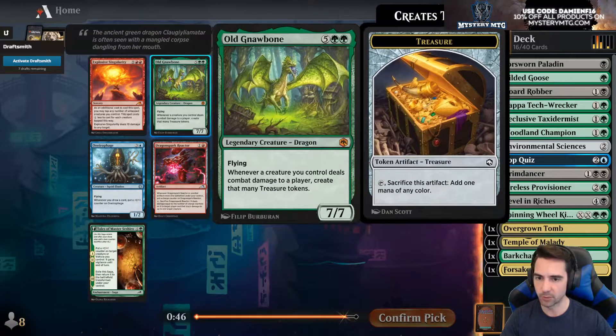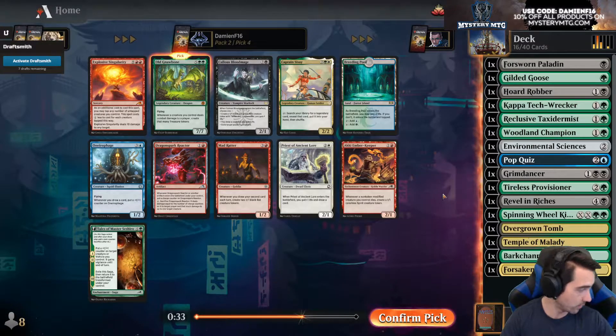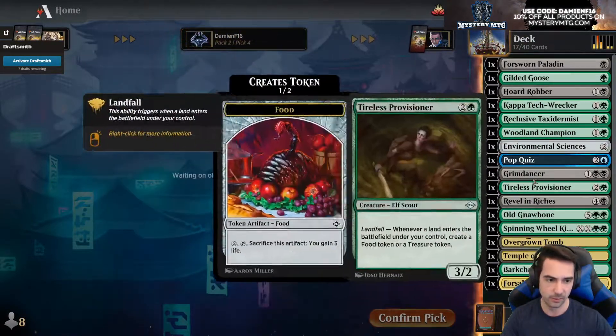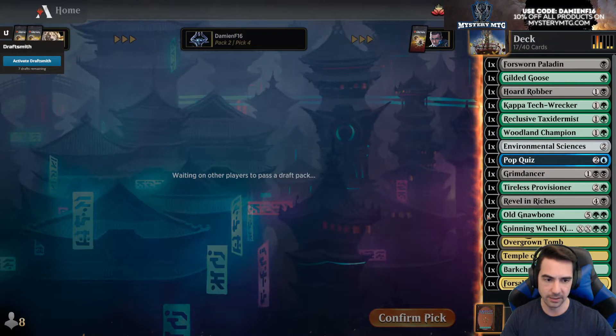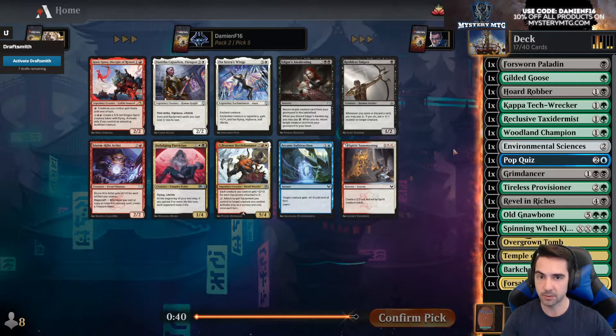Old Gnawbone — wow, makes that many treasure! That's exactly what our deck needs, holy cow. There's not much else in here. My wife's printing her schedule, you can hear the printer in the background. Gnawbone is sick — we slam this. We can just make a ton of treasure if we can get in there with something, and then slam Revel in Riches the turn after. Might be able to just win the game.